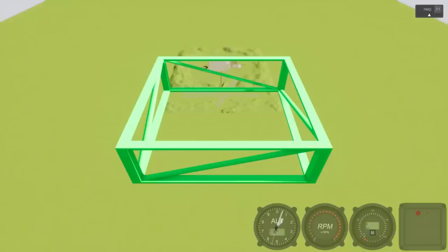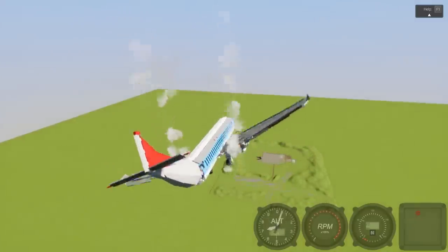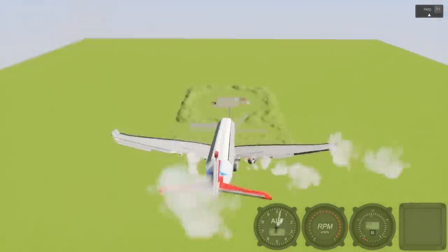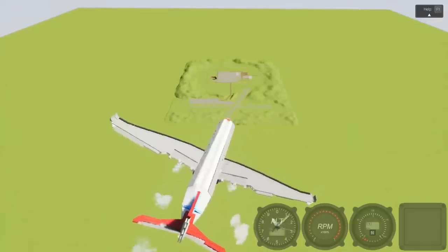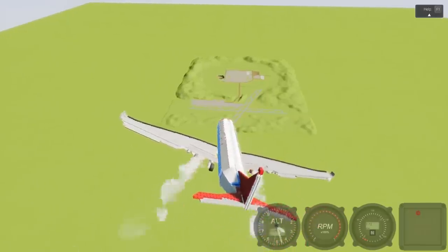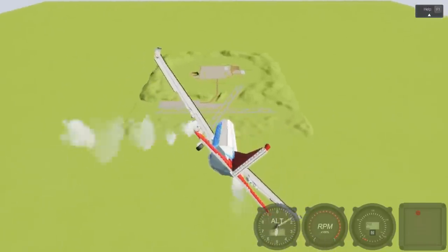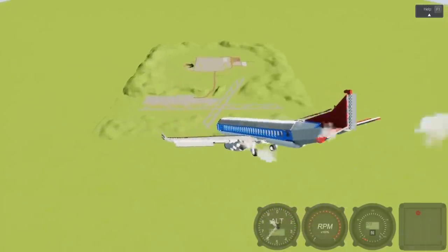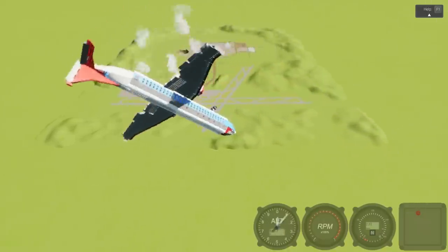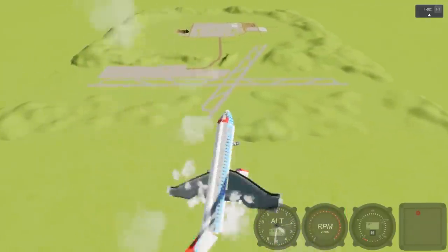We're gonna try the impossible landing challenge — I'm gonna land on one of the streets in the city and I'm pretty sure this is not gonna work. Bob is not in god mode. I'm aiming for that dirt road. We're at a decent heading but our angle is terrible. Why are we sideways? This is not how you fly a plane, Bob. Maybe I should have adjusted the flaps — this thing's gonna break itself apart.